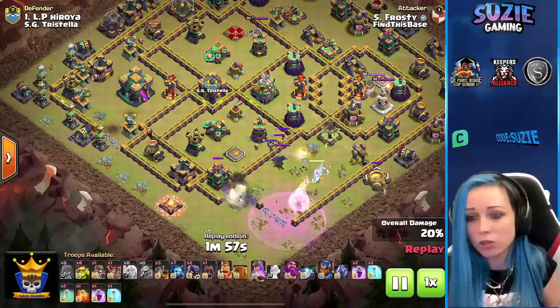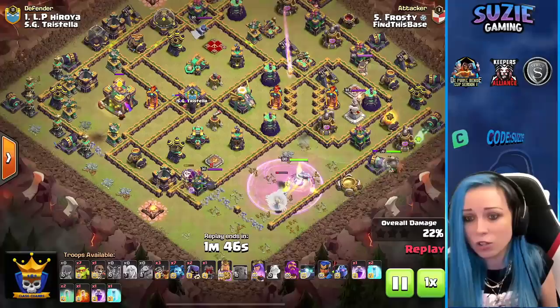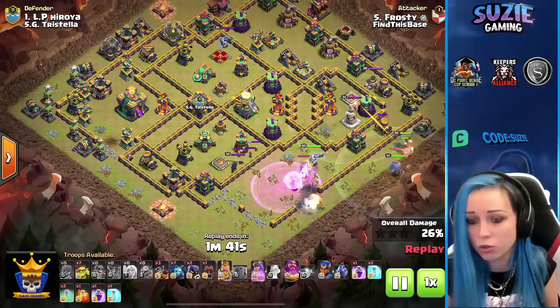Looks like we already tested a few of them. Queenie keeps walking. We were able to pull some of the CC but not all. We are just killing some of the archers and soon we can reach the enemy Royal Champion. There's that one sneaky goblin — looks like it's safe.